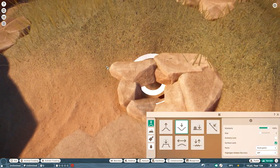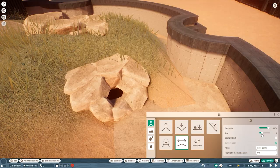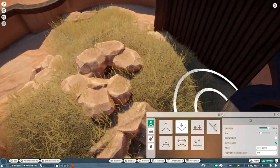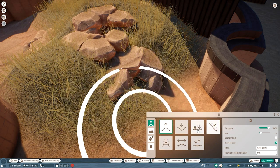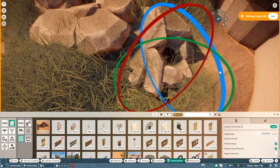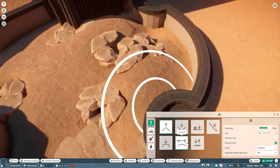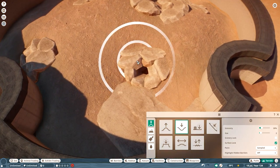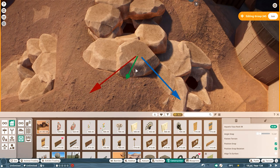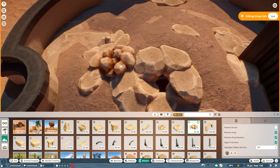If meerkats get added into the game right now, I foresee them basically being the same as the Chinese pangolin — the burrows you can make for them just don't fit the actual animal. There's also the thing that when meerkats get added, we'll get those iconic animations of them standing up, but I think they'll just do that randomly. The most iconic thing is them huddled together as a group standing on top of their burrow, but if the burrow itself doesn't work, those animations will just appear in random places.